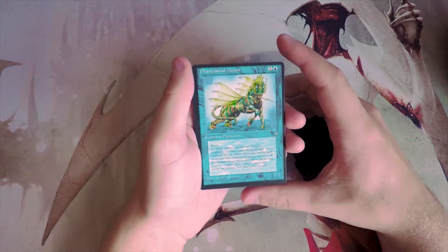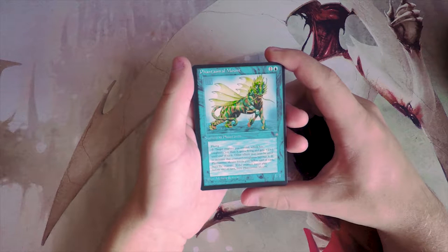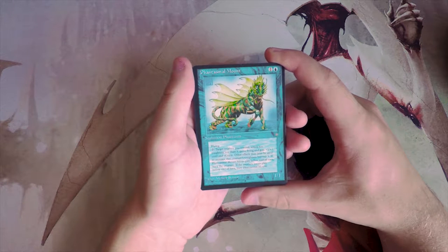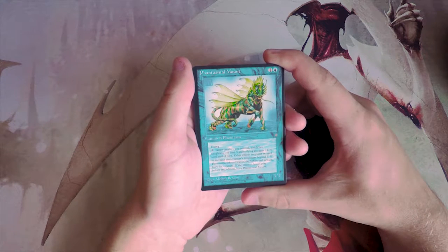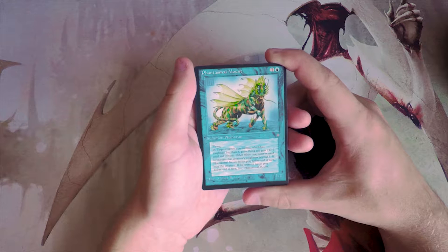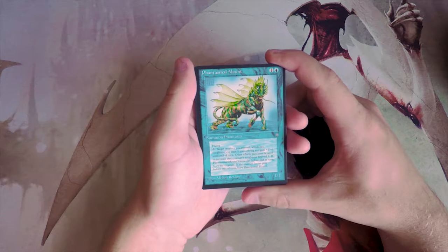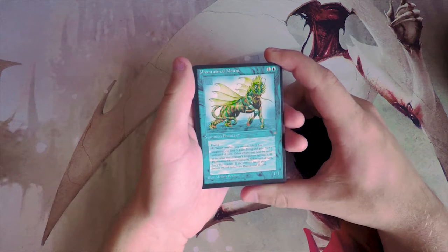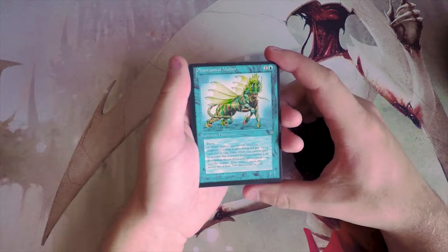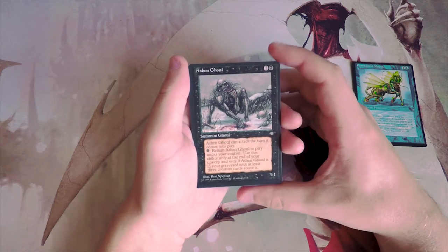Our first card is Phantasmal Mount — a 1/1 for one and a blue with flying. You can tap it and target creature you control which has toughness less than three gains flying and gets +1/+1 until end of turn. If Phantasmal Mount leaves the battlefield before end of turn, bury the creature. It's a 1/1 flyer for two that can buff other stuff, so it's not bad. We'll put it over here for now.